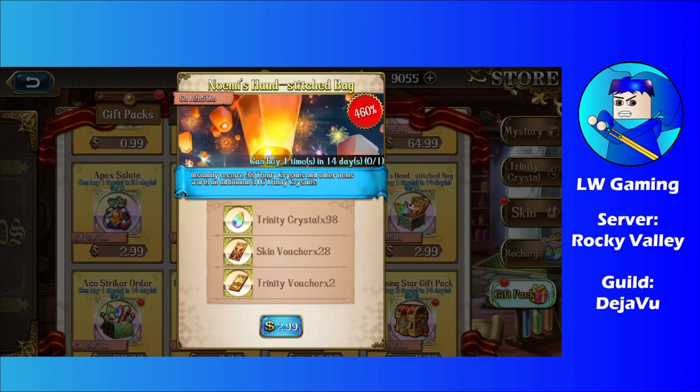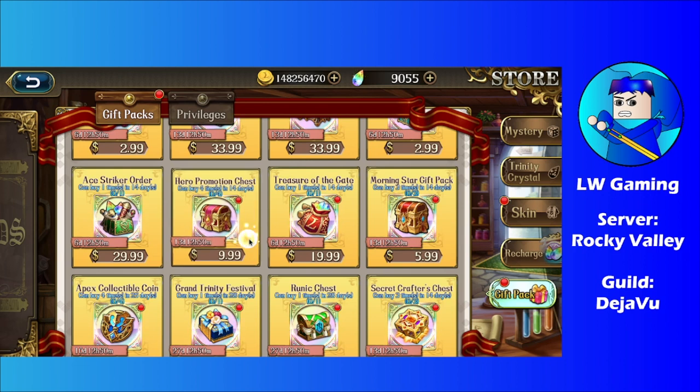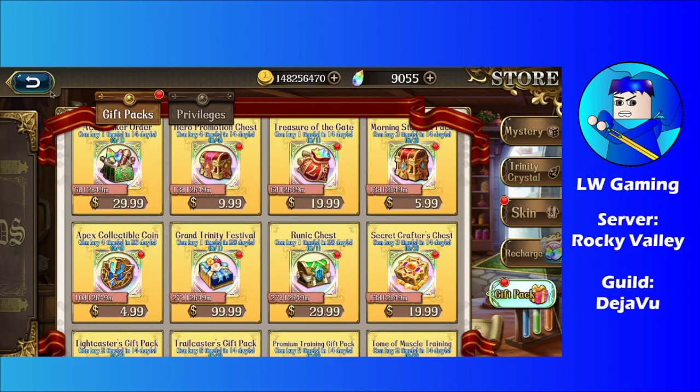We also got Nomi's Hand Stitch Bag — this costs around 3 bucks. It gives you a small amount of resources: 98 Trinity Crystals, 28 scan vouchers, and 2 Trinity vouchers. Not a bad deal, and can only be bought once. I'll leave the rest of the gift packs to your imagination — anything around 20 bucks with good value is worth your money, but if it's over that amount and you're just looking for something specific, I'd say don't do it.